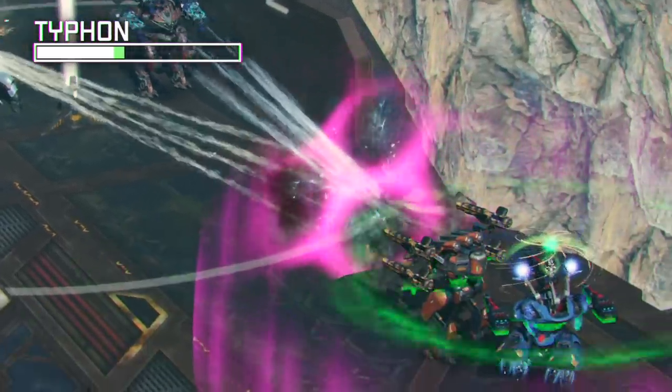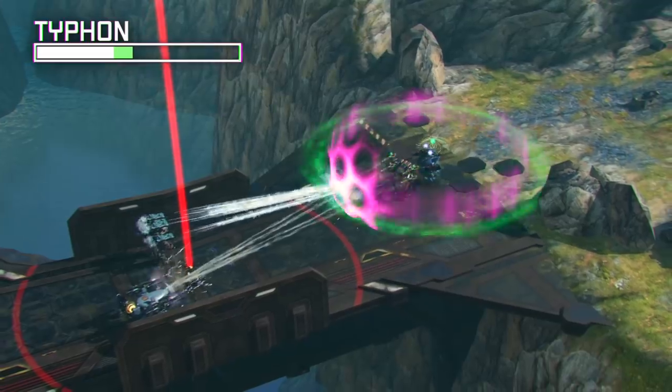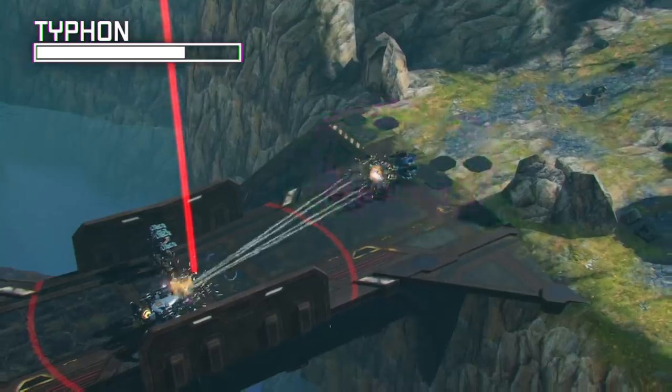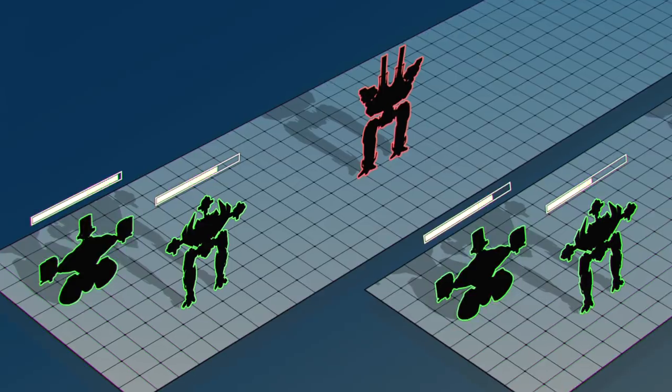While the Absorber is active, Dimitr also repairs all teammates inside the dome. Right before the shield wears off, Dimitr launches a final repairing pulse. The more damage you absorb with the shield, the more effective it is. It's like Ares, but in reverse.